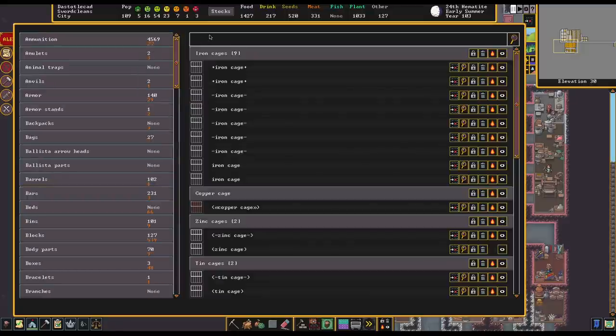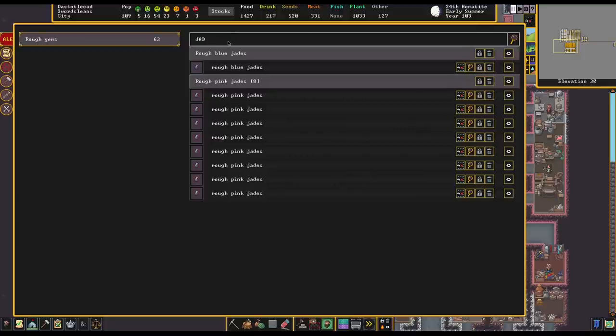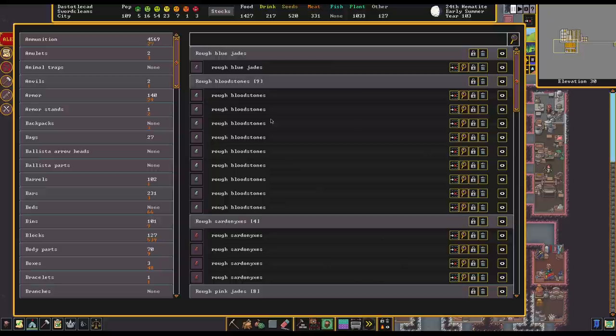It searches the names of the items over here, not the category. So if I had searched for jades — yeah, there you go. This shows up. So we have a bunch of rough gems, gems that have been mined out but have not been cut.